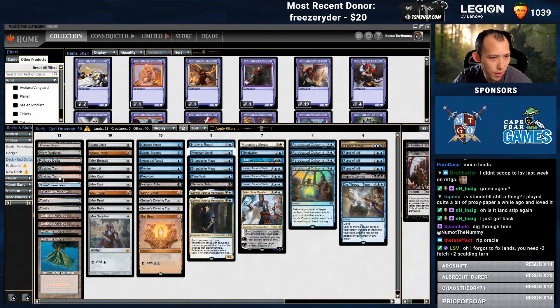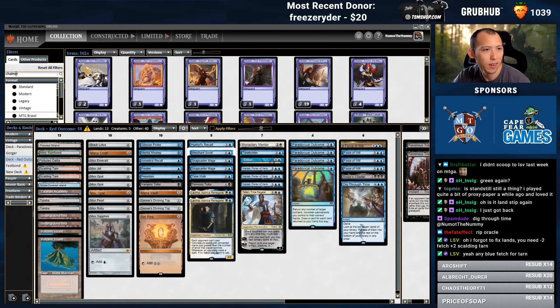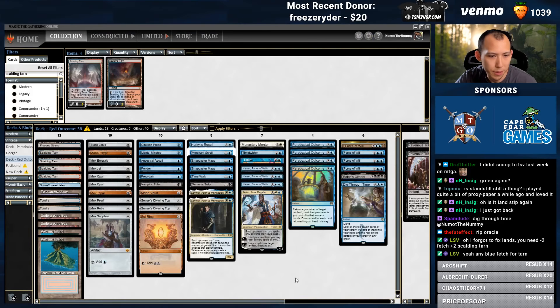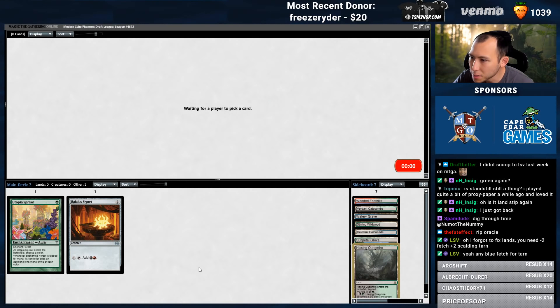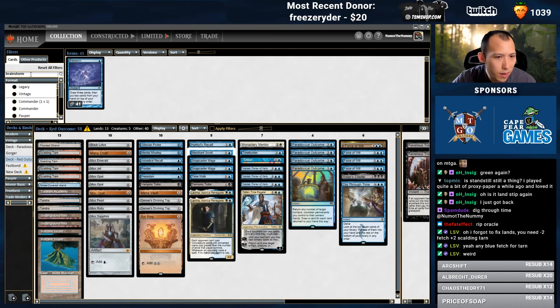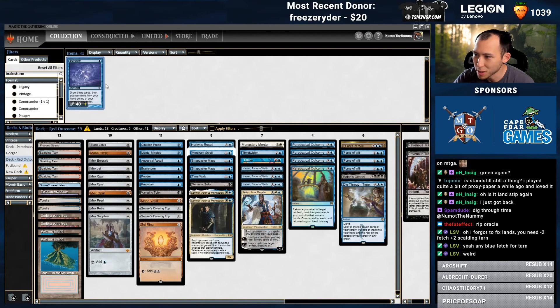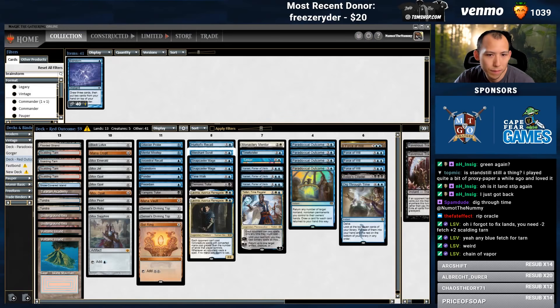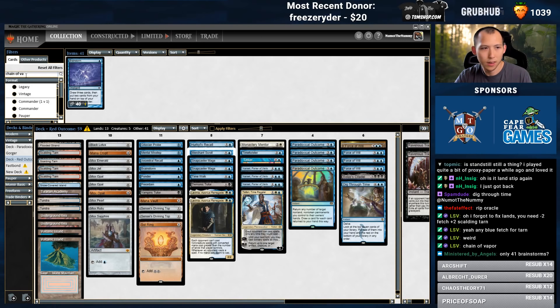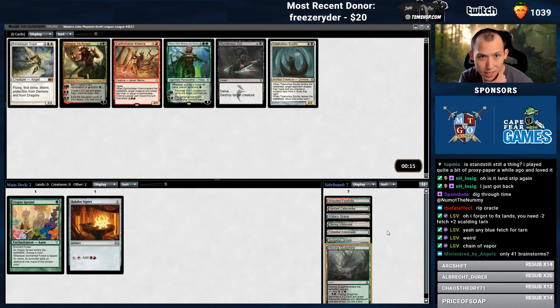Minus two fetches — just minus two random fetches? And four Scalding Tarns are what you're saying? Something is not showing up though. Ancestral Brainstorm — why does Brainstorm not show up correctly? That happens all the time. That's happened on multiple lists — Brainstorm doesn't get pulled. You have one Chain of Vapor? That's weird. Bada boom, bada bing. Mono non-basic land stip is going well.